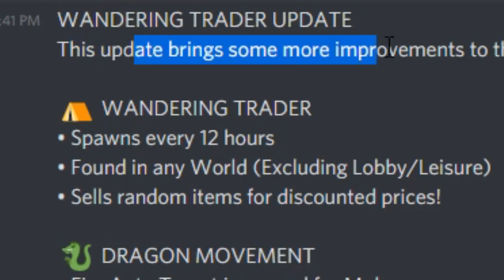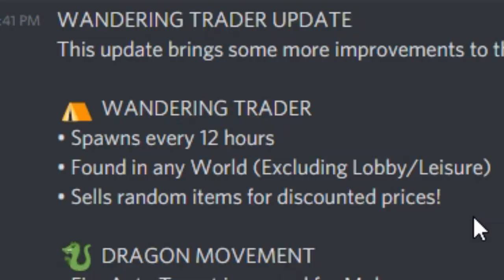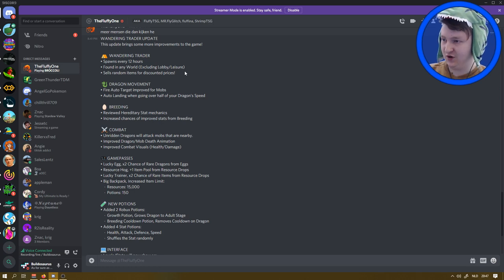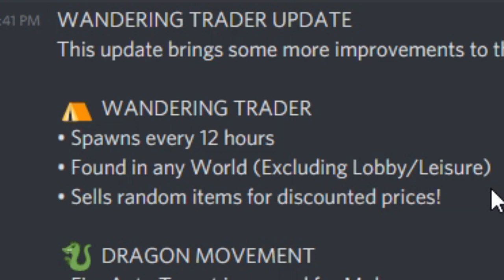This update brings some important improvements to the game. Wandering Trader spawns every 12 hours, found in any world excluding Lobby and Leisure. So any world that you unlock and Grasslands. She sells random items for discounted prices. But what's the discount? Is it going to be really cheap?